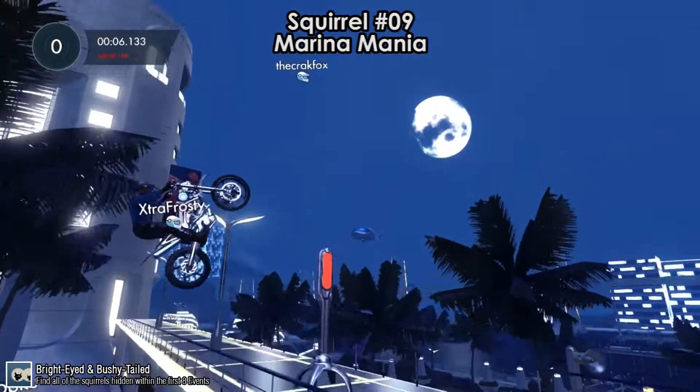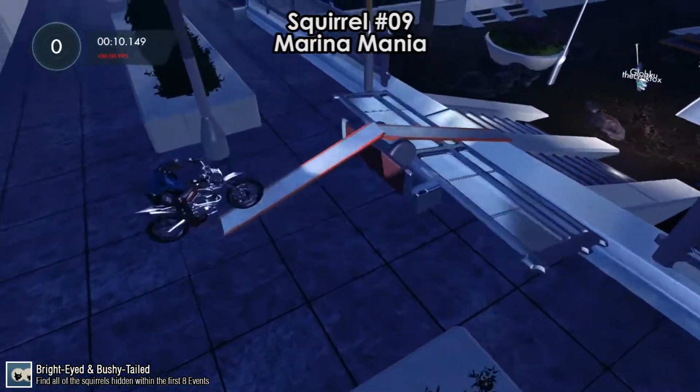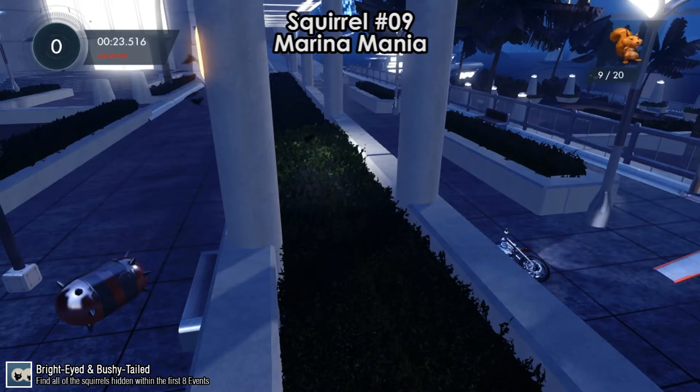Squirrel number 9 is on Marina Mania, at the very beginning. After you jump down from that bridge, bail out backwards into the bushes, and after a little while, squirrel number 9 will pop up from the bushes.